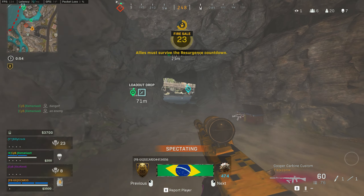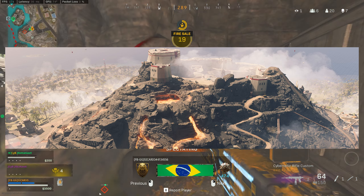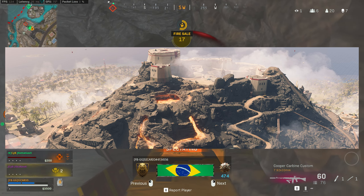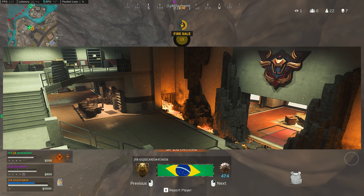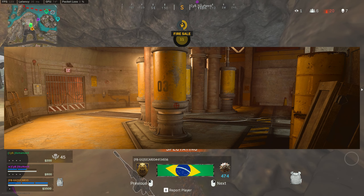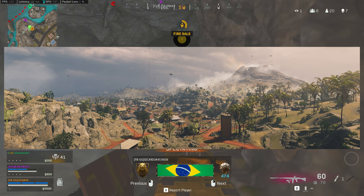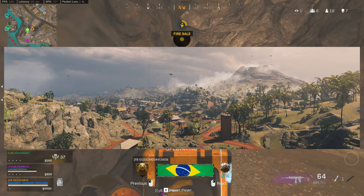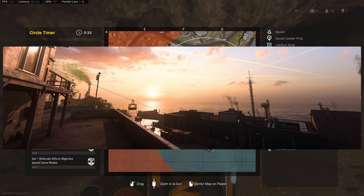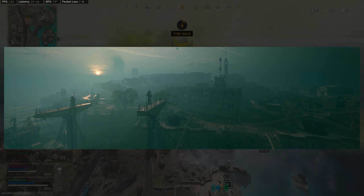Moving on to the new map updates to Caldera: Volcanic Peak, which is basically a part of Peak that has erupted as a volcano, creating various changes across the area. There's also the Tyrants HQ, an expanded point of interest on Peak. The new Gulag is named Boiler Room, inspired by a fan favourite. Lighting has also been updated, clearing the storm across Caldera and letting sunlight peak through the volcanic smoke. Rebirth Island has also got a sunset, and later in the season will get a nighttime version as well.